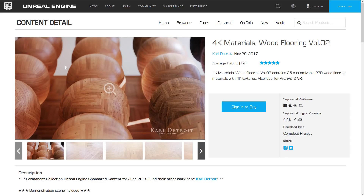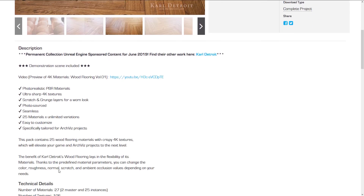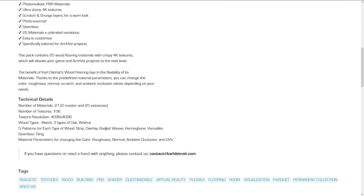Next we have the 4K Materials Wood Flooring Volume 2. This is kind of the exact same thing, but it's a set of different woods. It has Strip Overlay, Basket Weave, Herringbone, Versailles, Seamless Tiling — a lot of the same patterns. The three types of wood are three types of oak, walnut, and beech. So you've got a lot of wood flooring now available to you thanks to these two packs.